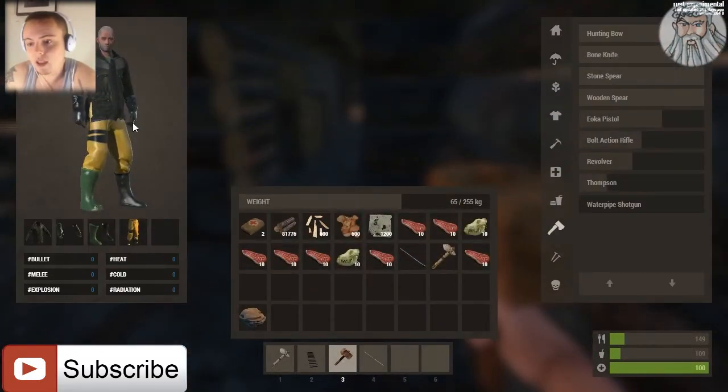Some guy just came in and tried killing me and I killed him with my stone spear, so I got all this nice little stuff. And he also gave me about 80,000 wood as well.